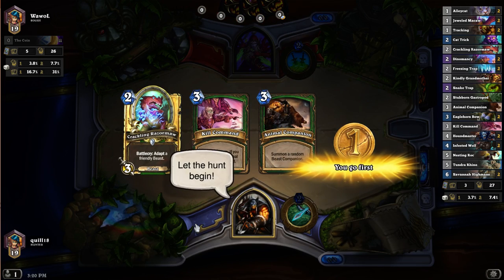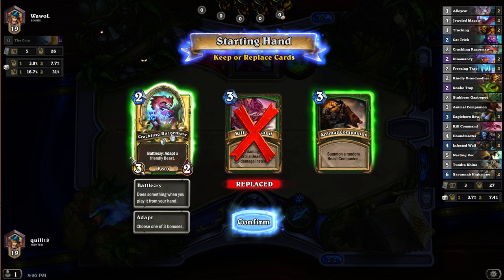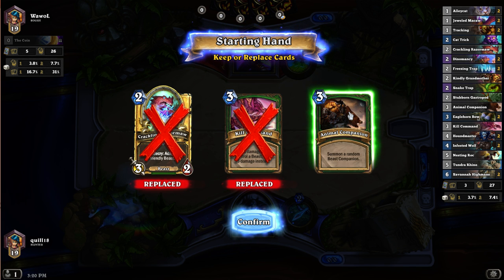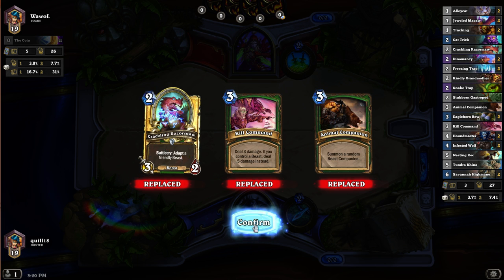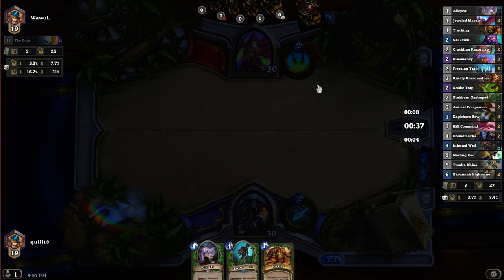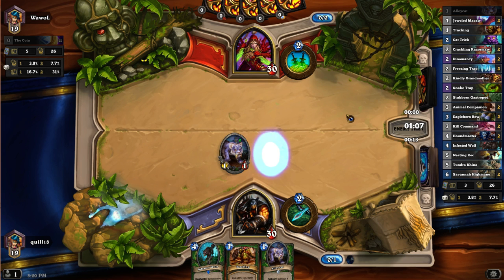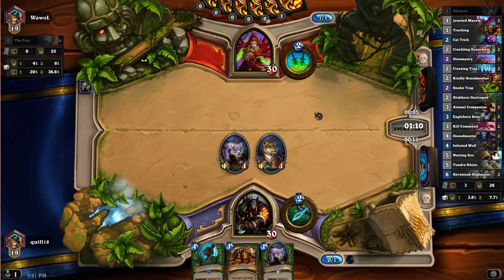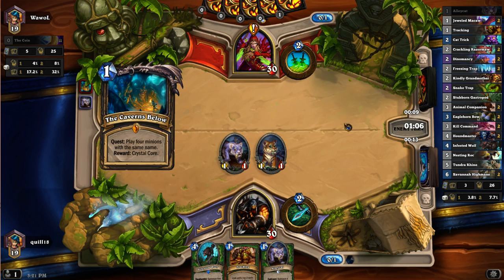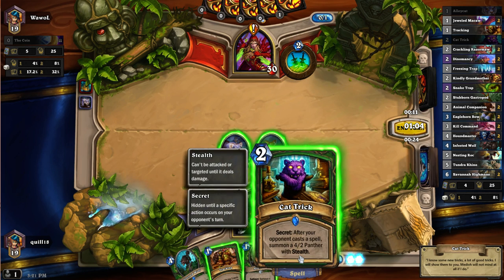Alright, we've got ourselves a Rogue. I don't think we want to start with Kill Commands in hand. Animal Companion is pretty good. Crackling Razor Maw is only good if I've got another Beast already in play. Actually I'm wondering about... he's a great 3-drop, but I think we'll actually do a full thing. Because we're going first, it's going to be that much more important that we start with some 1-cost and 2-cost cards. That'll do. Worst case scenario, Tracking on the second turn is not the end of the world. So I'm going to start with the Alley Cat. It's nice to get the Alley Cats out of the way early because they're crap late-game draws. The Caverns Below - okay, so it's the standard rogue of my minions have 5 casting costs.